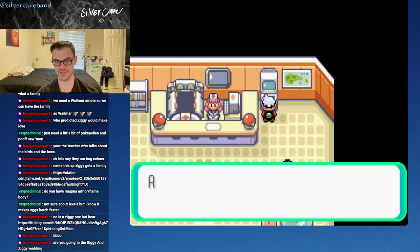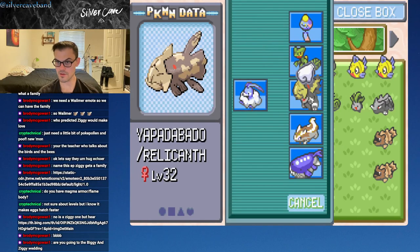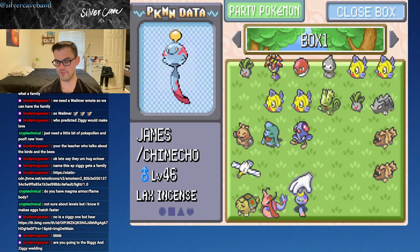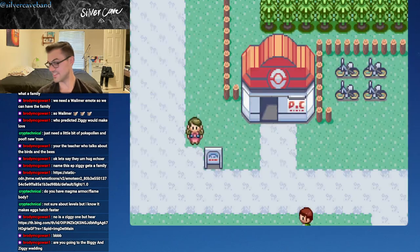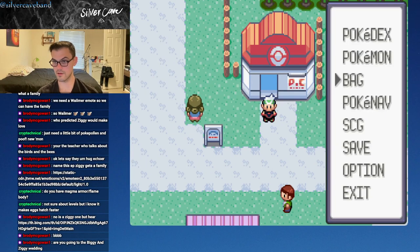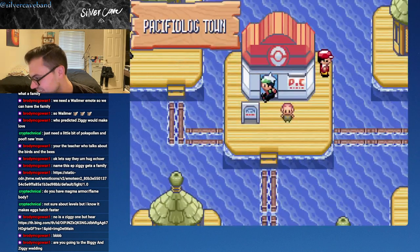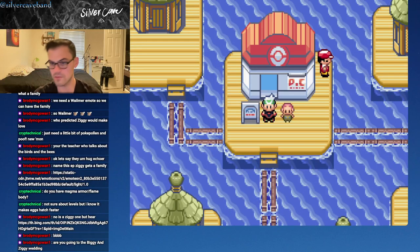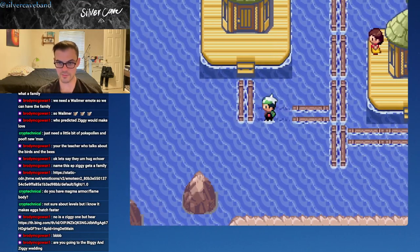Now we need our friend Yapadabadoo. Let's deposit James the Chimecho for now. This is something I have not shown off before — let me save the game because I have anxiety. Let's pop over to Pacifidlog Town.